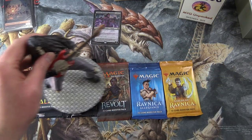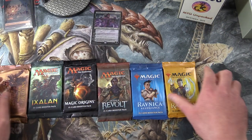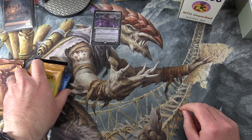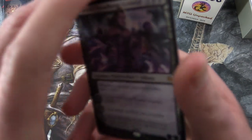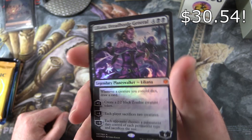Bob will take care of the pack blessings — a little shuffle over the packs. Let's take a look at the foil here. Benjamin, you have done rather nicely today.